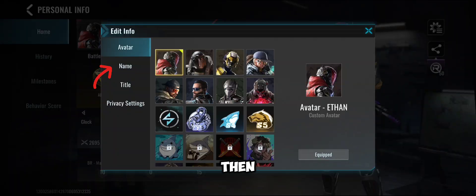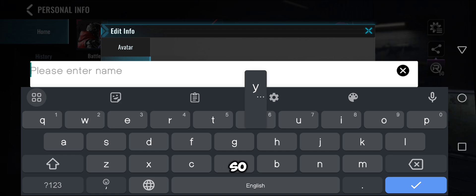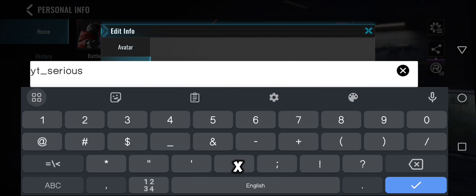Click the avatar and then go to the name tag. As you can see: avatar, name, title — go to the name. Here you can enter the name that you want. For example, I will write in Series 69X.